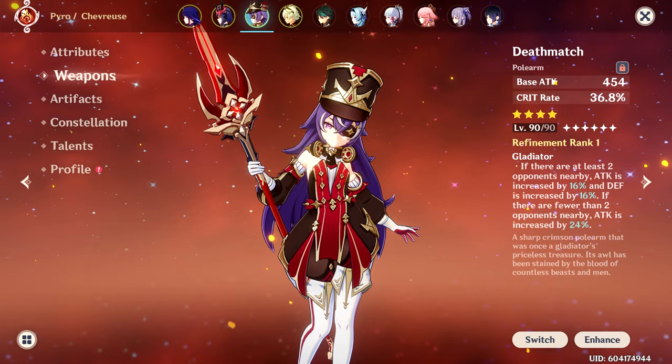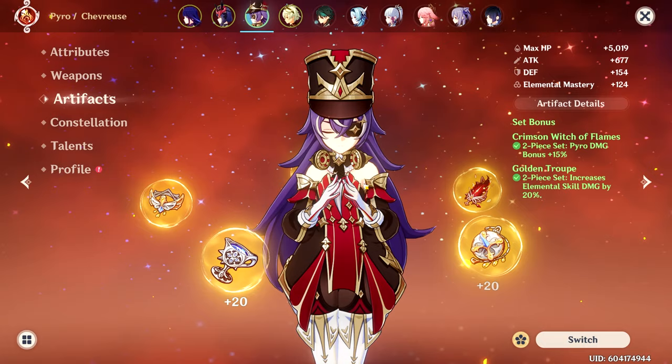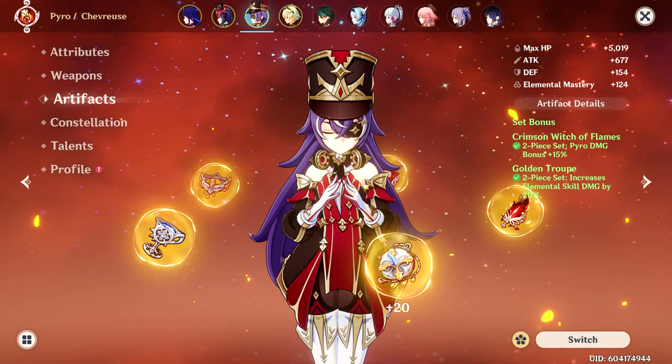For artifacts, I'm running a 2-piece Crimson Witch and 2-piece Golden Troupe. The Crimson set gives 15% extra Pyro damage and the Golden Troupe gives 20% extra skill damage. There are probably some 4-piece sets that would be better for sub DPS Chevreuse, but the individual pieces I have are just solid, so I slapped them on.